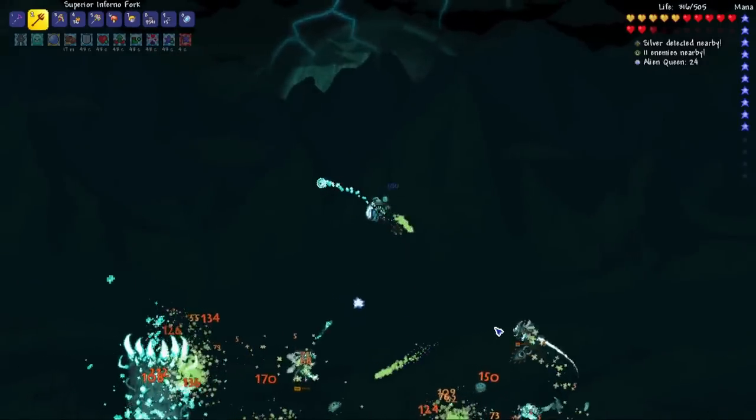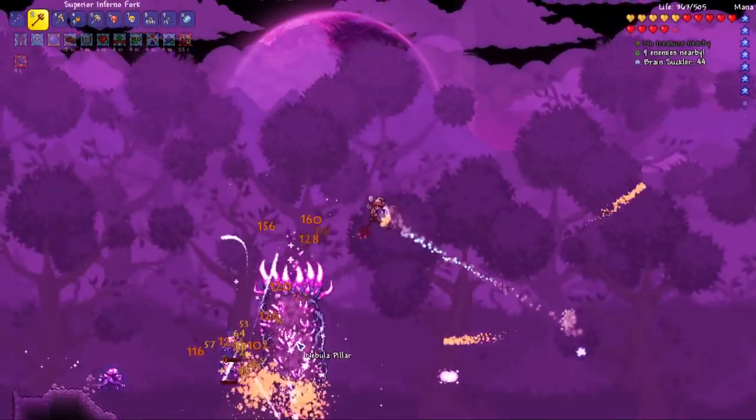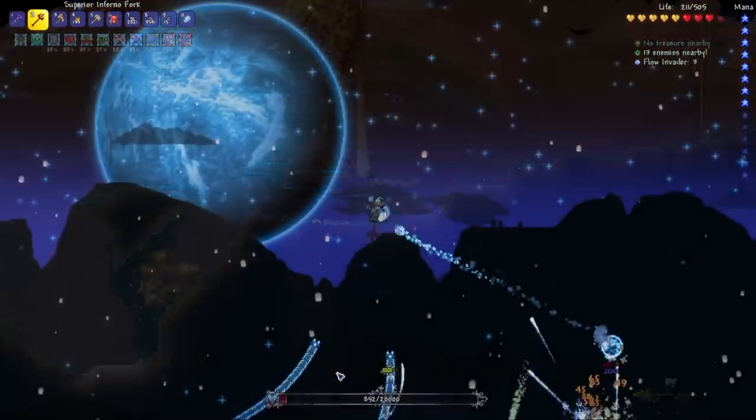After defeating the Lunatic Cultist, I destroyed the Celestial Pillars, starting with the Vortex Pillar, then Nebula, Solar, and lastly the Stardust Pillar.